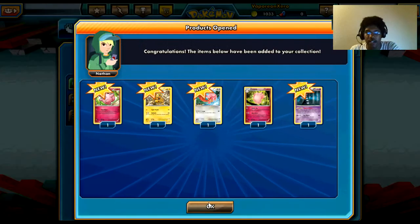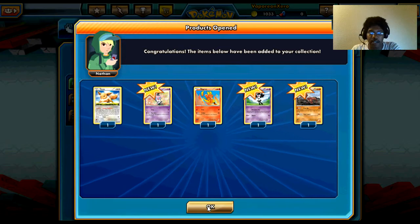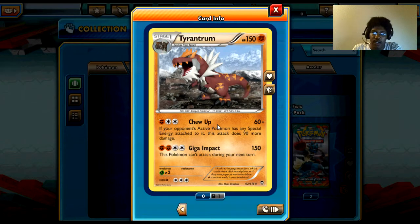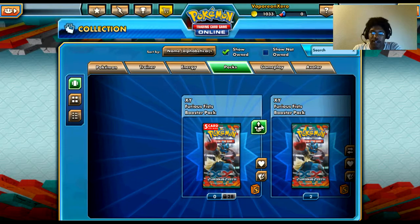Hopefully there is an EX in here, and hopefully that EX is Dragon Knight because it makes things easy for me. Got more Eevees, so I'm glad with that. And this card here is actually really cool — I do want to try it. I gotta get more of them though.